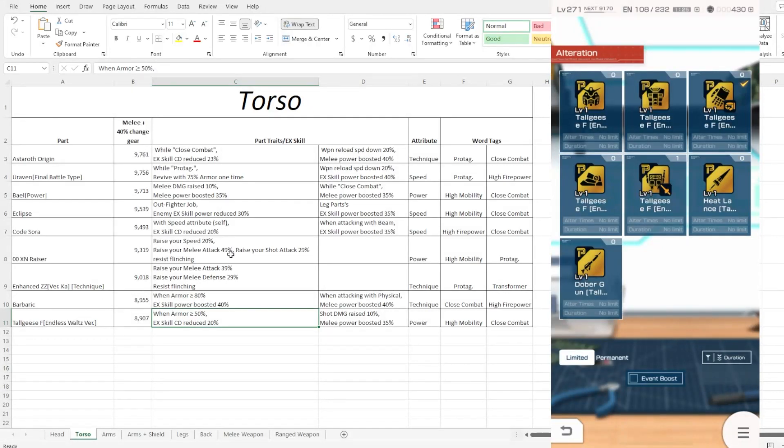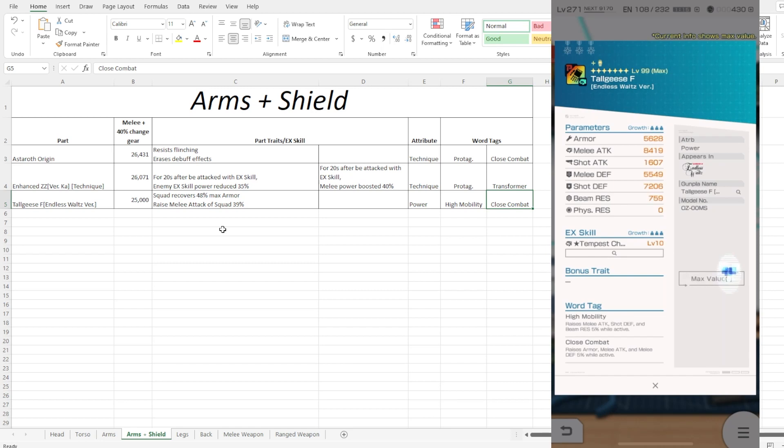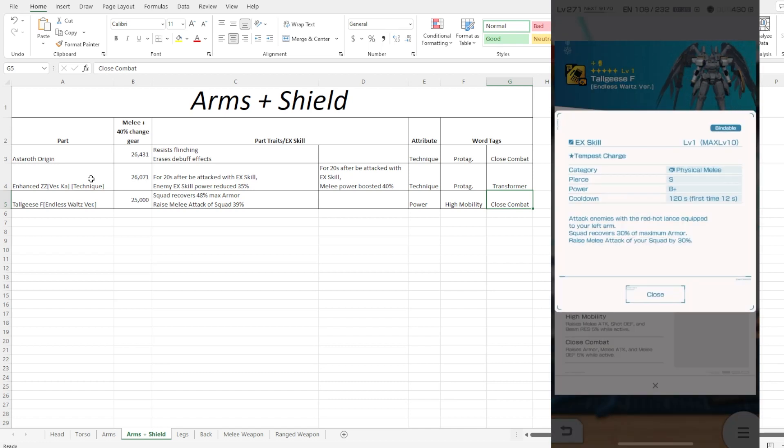Moving on to the arms — I split this so we have the regular arm as well as the arm plus shield. In terms of melee attack we're not looking too hot with just these three. The enhanced arm is actually better because it has access to big scale. This arm is specifically what you want to use purely for the EX skill exclusively — it comes with an incredibly high piercing value giving it an S pierce rating.